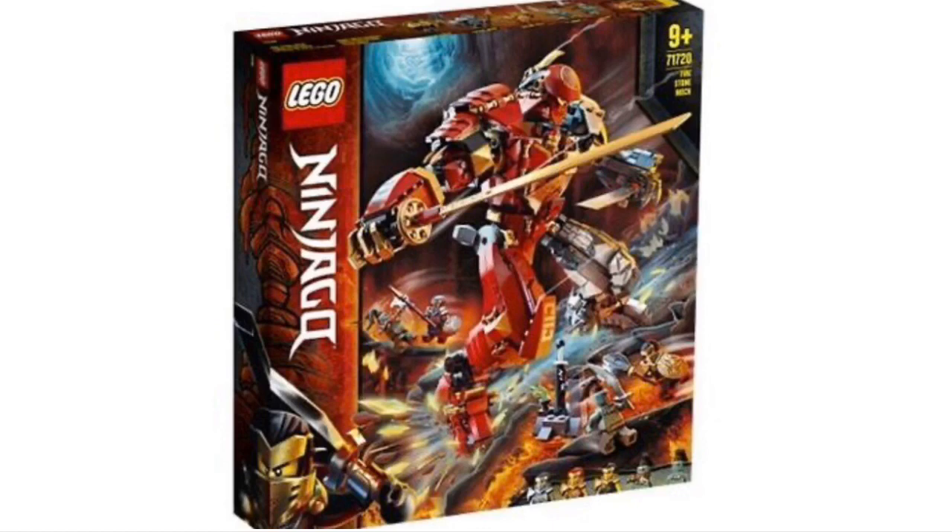Let's talk about the set itself. It comes with Kai, Cole, and what looks to be Nia. As for the villains, it comes with two troll minifigures. The colors are just awesome — I love that red and the gray. This is a pretty big mech, like the Titan mech from Season 11, and the trade-off is that it'll cost more, around $70. But overall, this is just a phenomenal looking set and I will definitely be getting this one. The Titan mech is currently my favorite Ninjago mech ever, but this looks like it could be a contender for that position.